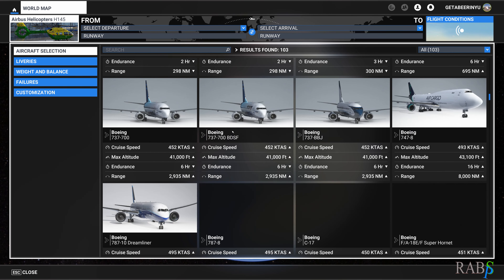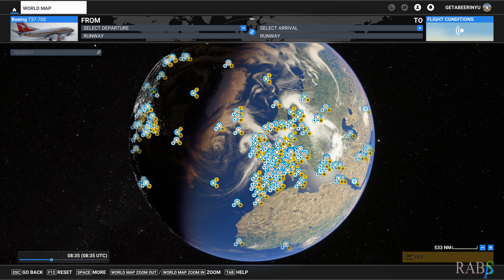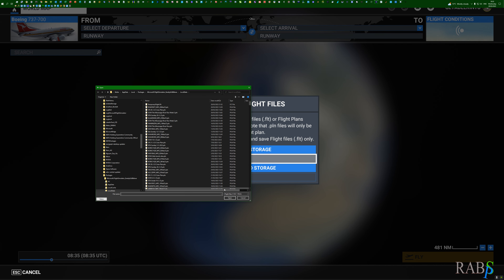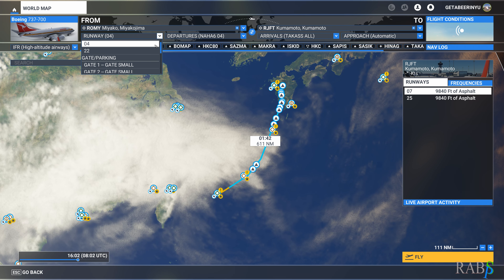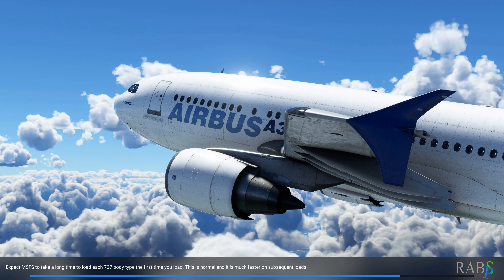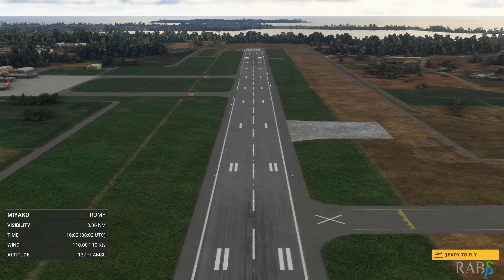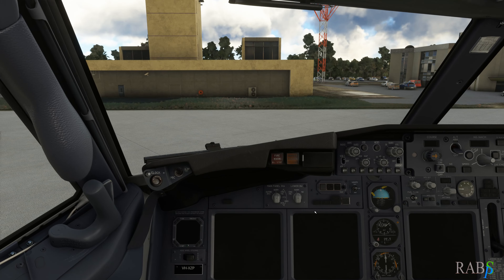We've added the line of text, but when you change objects in the cockpit you need to increment a number. We search for 'skins' and you'll see a series of numbers to the left of it. We need to add the next number in sequence — in this case it ends at 3531, so we add a comma and 3532.